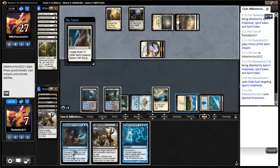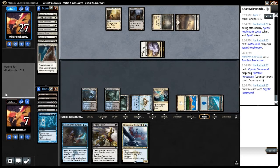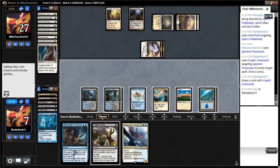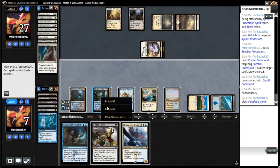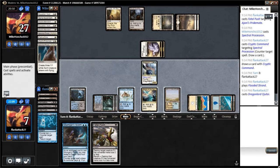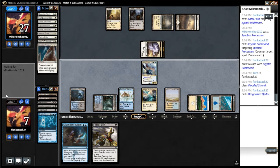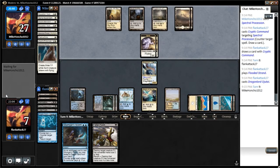Spectral Procession is something we will definitely Cryptic Command — we'll counter that and draw a card. We drew a Dragonlord, which is a perfect draw. So we'll go ahead and get the Dragonlord down. I want to leave up the Haven of the Spirit Dragon because if our opponent plays a Wrath, we'll just get it back at the end of turn. Or I guess we can Silumgar's Scorn — one of those two things.